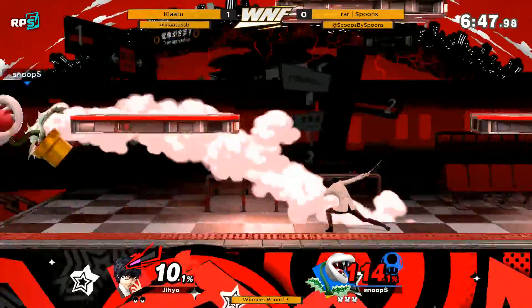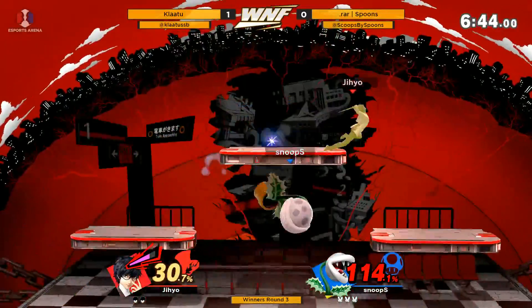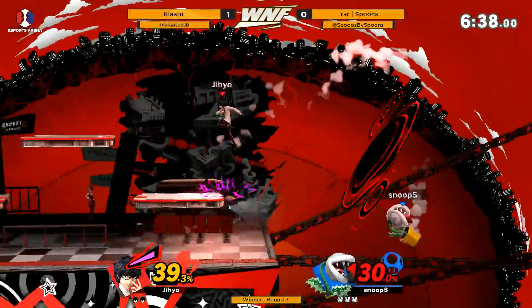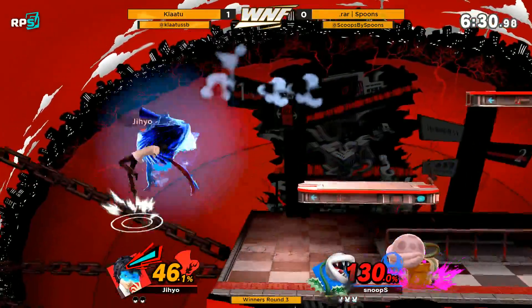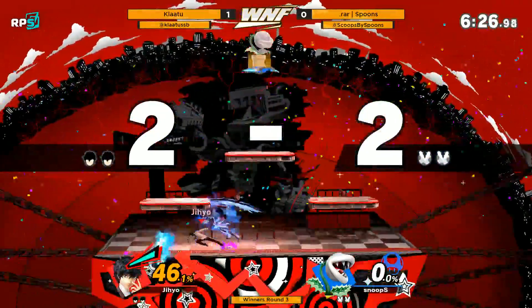Spoons is kind of happy to just wait him out here — Claw does have to approach. The more he can't mount offense the more poison builds up, and Joker doesn't build meter that fast over time. He does have Arsene coming up though, so that'll be a nice power spike. Right there — he's gonna get it! Wow, great. He needs kills too, okay.